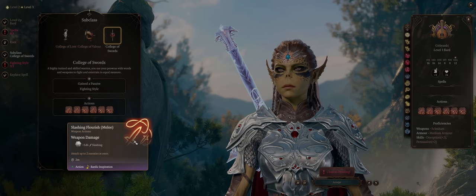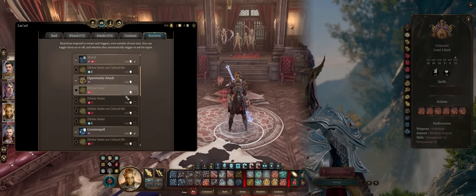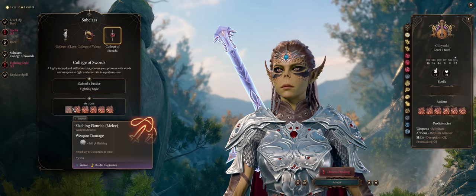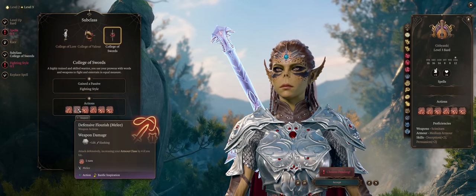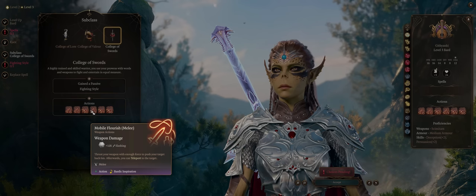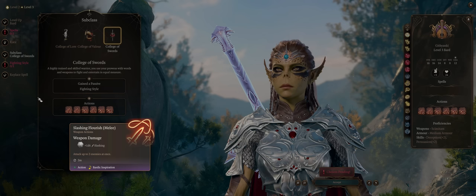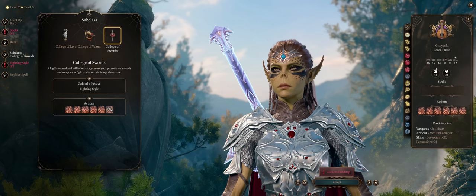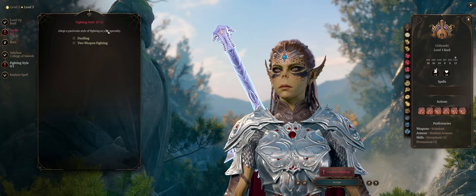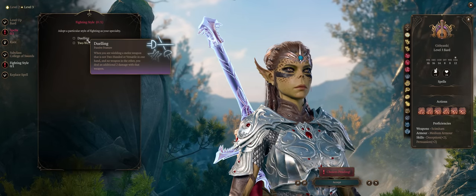You can actually smite those two enemies at the same time once we get Paladin levels, so long as you set your smites as reactions. If you're fighting just a single boss with no other enemy nearby, go with Defensive Flourish for a massive +4 to your AC. And if the enemy is close to an edge, Mobile Flourish to push them into the void and instantly kill them. For the fighting style, go with whatever, because we'll just be wielding a massive two-handed weapon anyway — both styles here don't help with that.